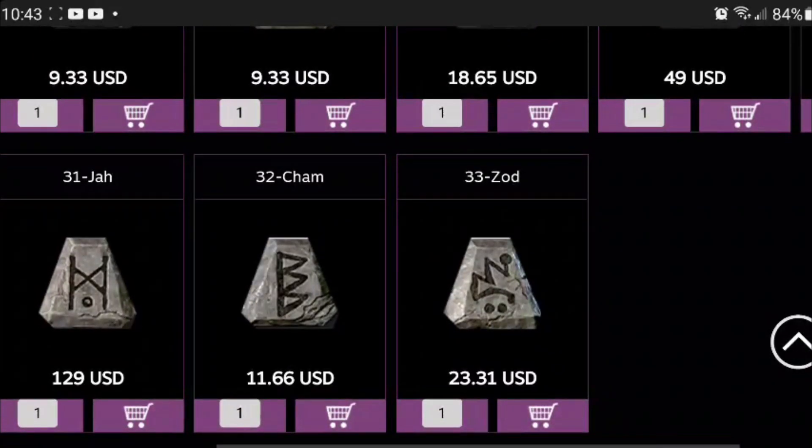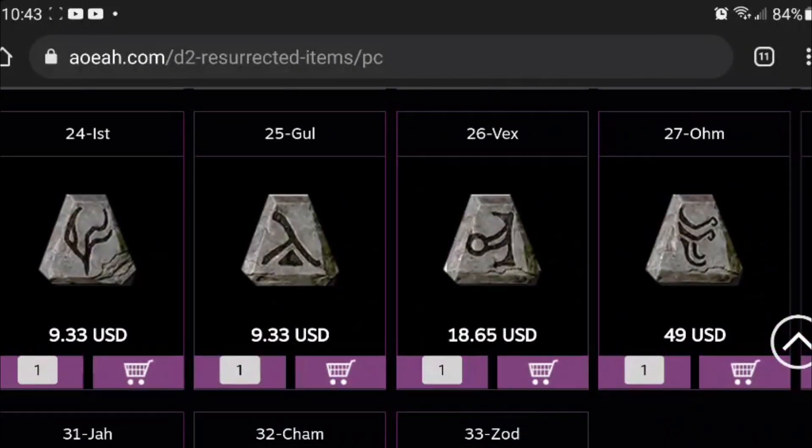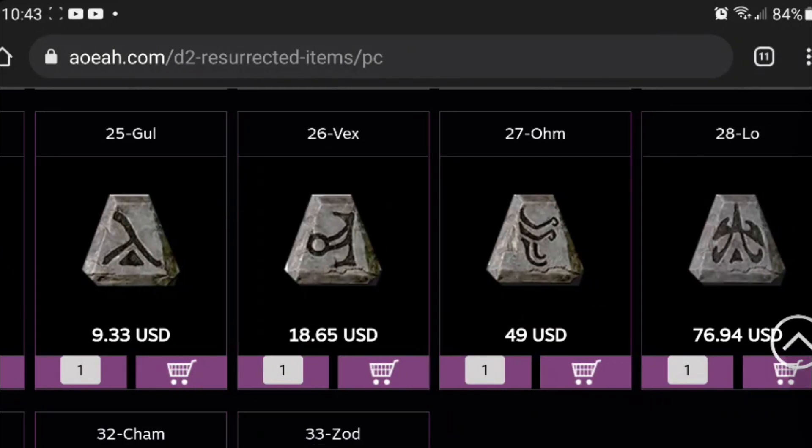We got the Zod for $23 — so two Chams gets you a Zod. We got the Vex at $19, not bad. Then we got the Ohm rune and the Lo rune. I actually traded my Lo rune for an Ohm and a Vex, and looking at this, I probably could have got a Gul rune mixed in with it. But you live and you learn.